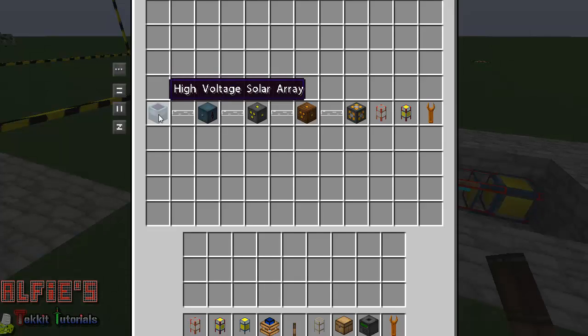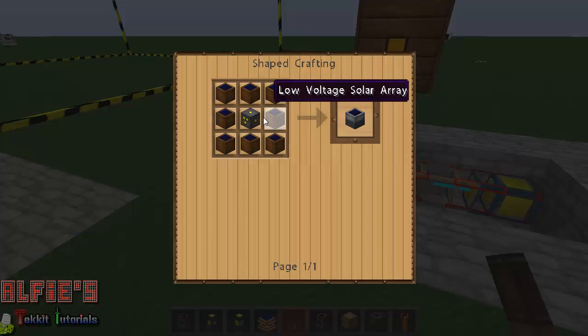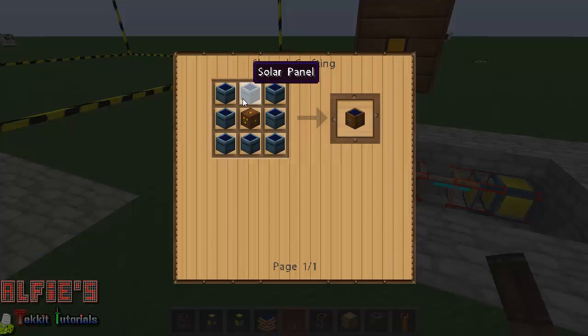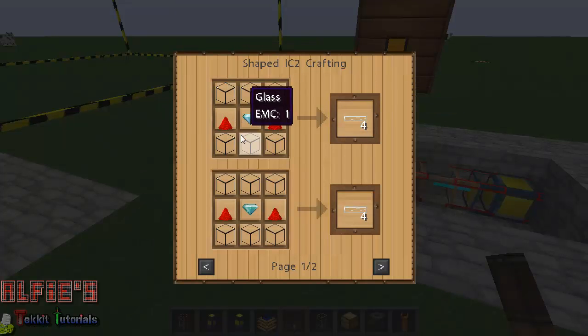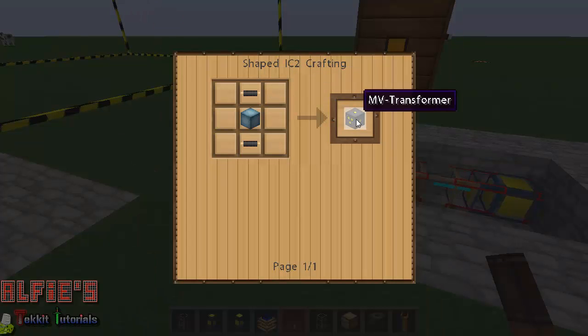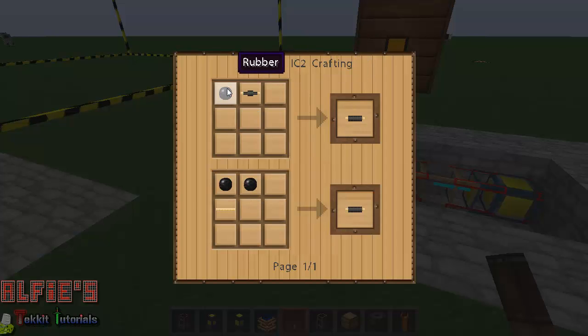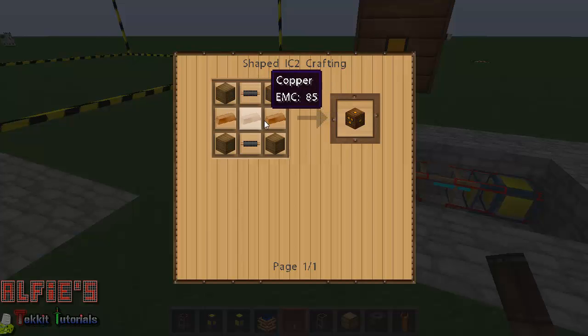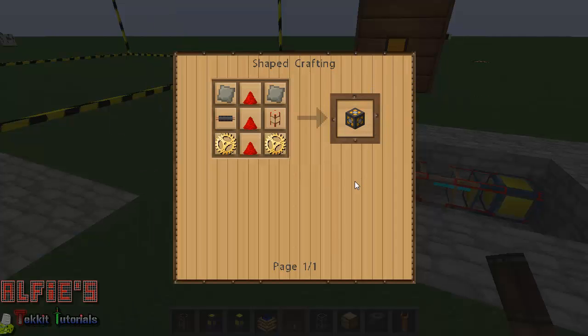Here's the setup: a high voltage solar array is a high voltage transformer surrounded by medium voltage solar panels. A medium voltage transformer surrounded by low voltage ones makes medium voltage. One low voltage transformer is surrounded by solar panels. These are extremely expensive. Glass fiber cable is just glass, two redstone, and a diamond. The MV transformer is a machine block with two insulated gold cables — that's gold with a bit of rubber. The energy link turns IC2 electricity into BuildCraft energy to power the quarry.